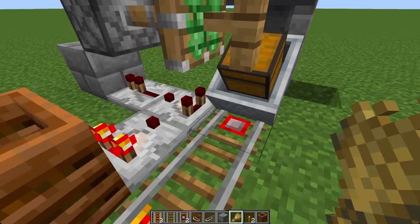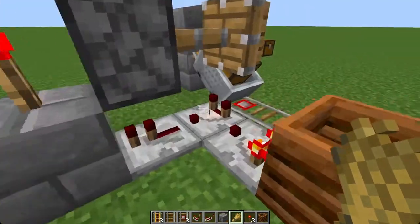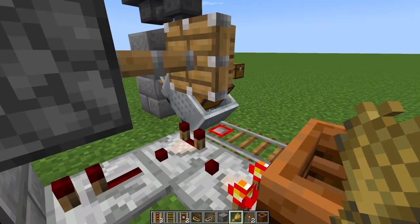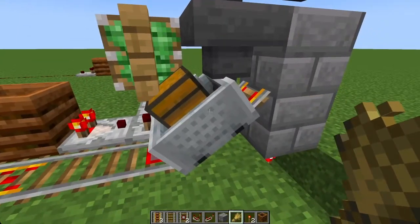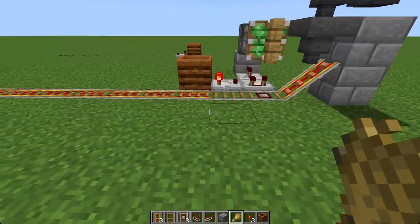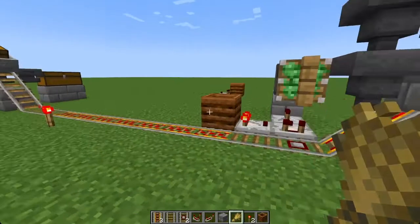All this circuit is doing: there's a detector rail down here reading the output from this chest. When the signal strength from the composter — currently set to 2 — equals the signal strength of 2 coming from the minecart chest, then this comparator outputs a signal which powers this block, which unpowers this torch, retracting the fence post and allowing the cart to go on its way. The signal strength of 2 is reached at 1 stack and 60 items — that's 124 items for things that stack to 64. That seems like a good level, but it depends on the farm and how frequently you want items delivered.